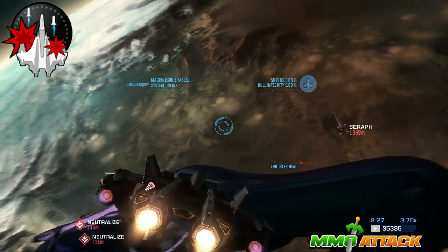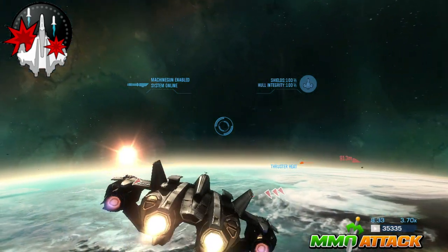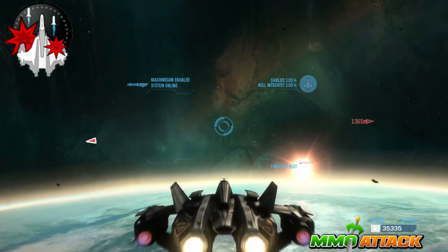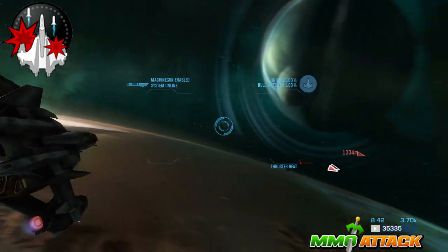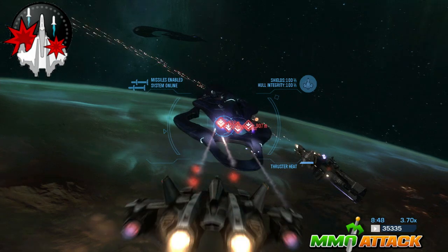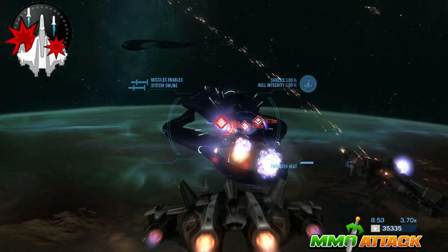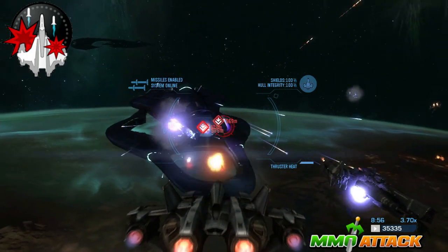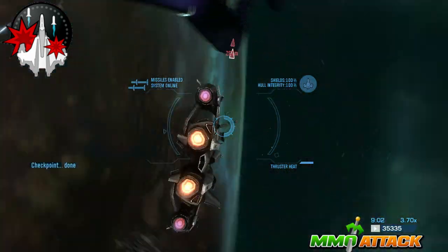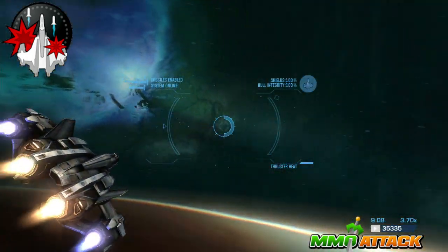Once you've destroyed a fair amount of the aerial combat, head out a little bit and get a fair distance from the Corvette, switch to your missiles, and when you turn around you should have a pretty clear shot at all four engines. Once you destroy all four engines, stick close to the Savannah because Seraphs are going to warp in — either they'll splatter themselves against it or run straight into its cannons, making them easy to mop up.